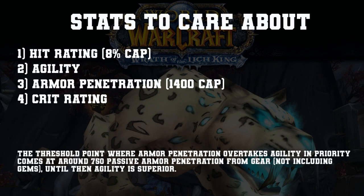That doesn't include your gems — that's what passive means, it's just from your gear. Once you do have about 750 passive armor penetration, it's the better stat than agility. Then you want to change over all of your gems to armor penetration the best that you can.